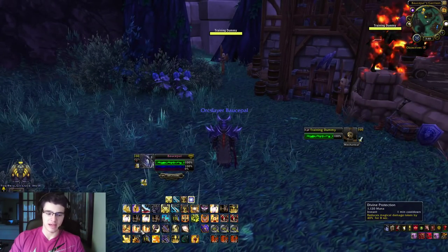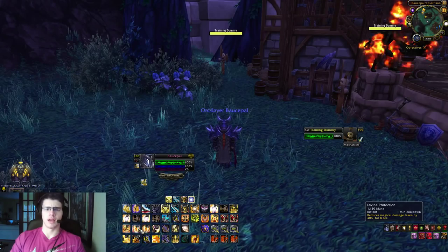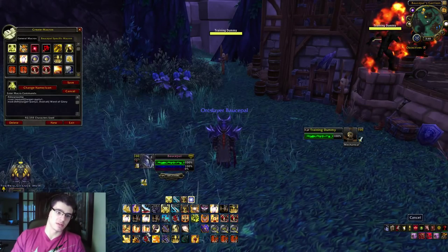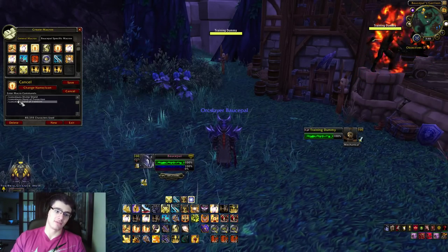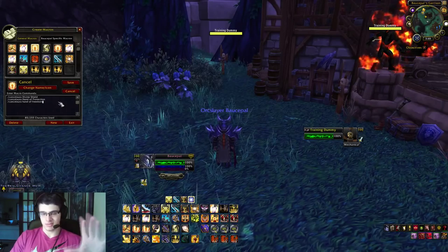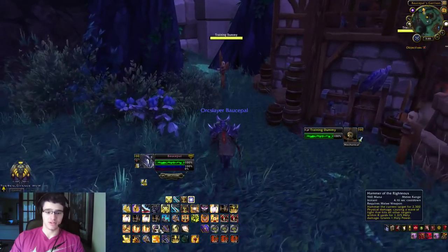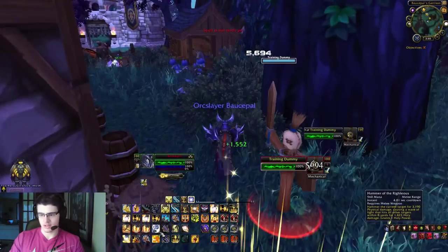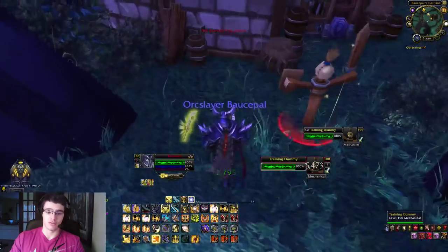Shift 1 is my burst macro. Shift 2 is my defensive macro - divine protection plus my trinket. Shift 3 is a cancel macro that cancels divine shield, hand of protection, or hand of freedom, because those limit you sometimes and hand of freedom can be dispelled by a mage or purge. Shift 4 is hammer of righteousness, an AoE that deals damage within 8 yards.